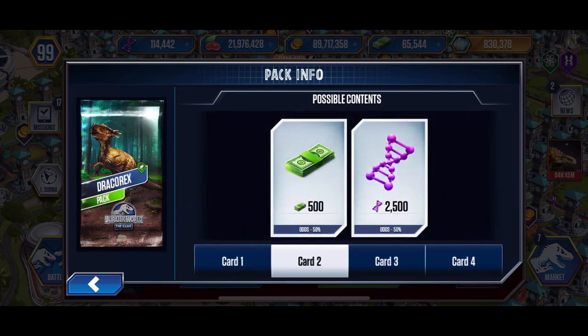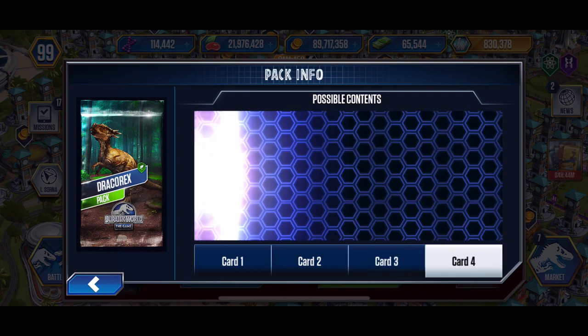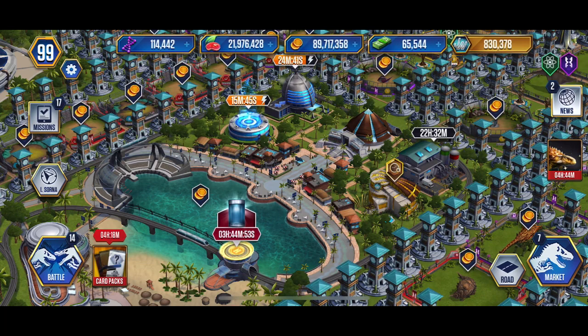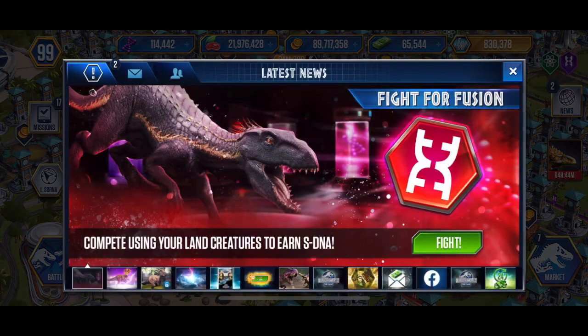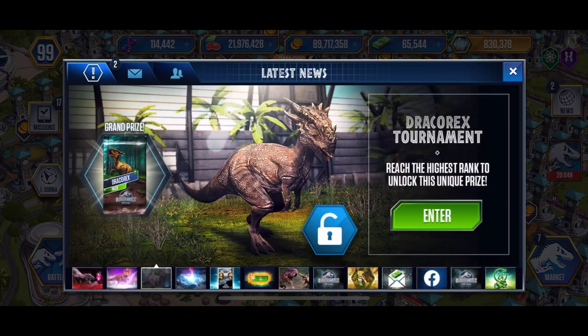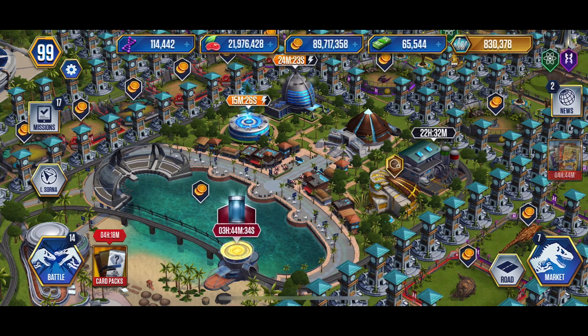The classic pack means bucks and DNA in the first two slots and the choice of one of four resources in the third slot — obviously the creature. More importantly, a new hybrid has come out: Dracoceratops, a hybrid of Dracorex and Triceratops Gen 2, imported from Jurassic World Alive.